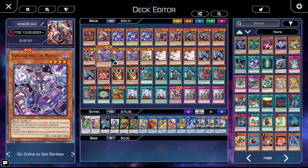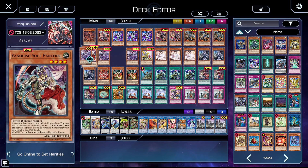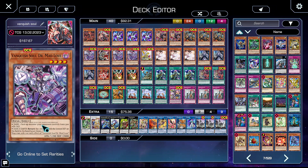We then have three copies of Vanquish Soul Dr. Madlove. When it's normal or special summoned it lets you add a Vanquish Soul spell or trap — note that does not include the best one, Stake Your Soul. But it does allow you to reveal monsters during your opponent's turn. If you reveal Dark you get to make a monster your opponent controls 500 ATK in defense, which is relevant. Earth and Dark allow you to return one monster with the lowest defense on the field to the hand, and it's your choice if it's tied.